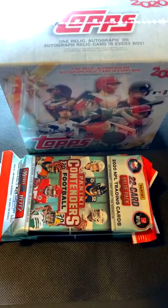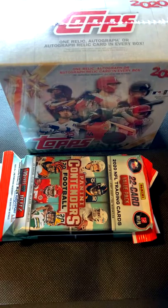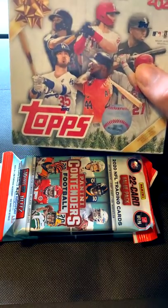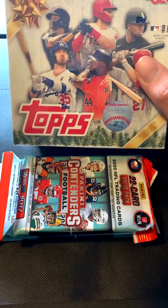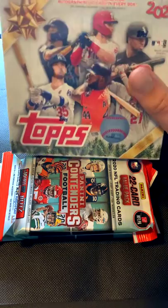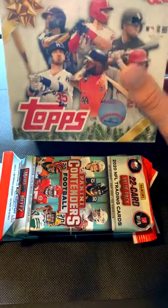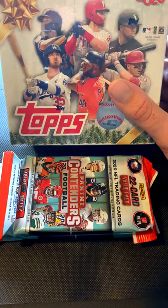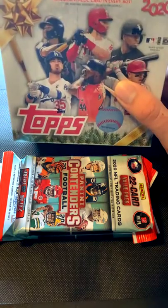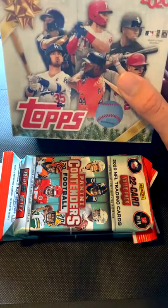All right guys, what's going on? Let's get this Retail Wednesday break underway. For tonight's break we got some more Topps Holiday. We've opened about three of these boxes already - really good boxes. You get 100 cards, 10 cards per pack, 10 packs per box. I've been hitting a lot of short prints and a lot of good rookies. A lot of the cards are getting looks on our eBay site, so we'll just keep loading back up with more of this product.